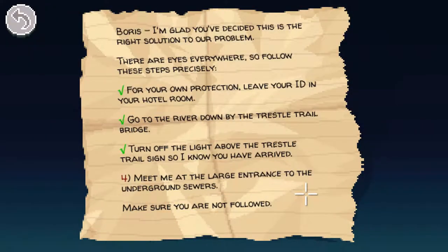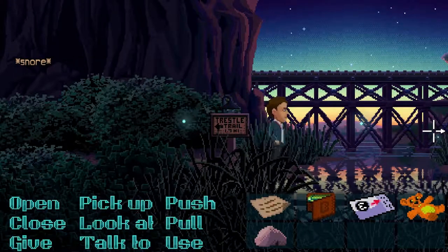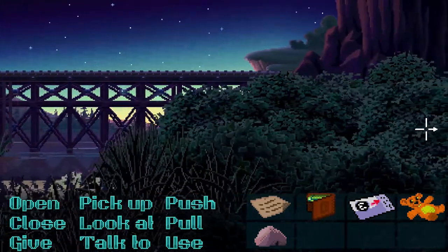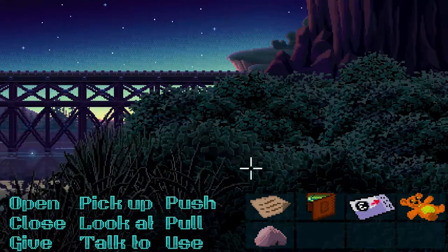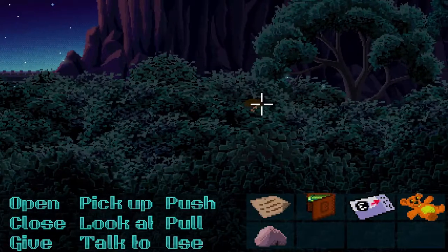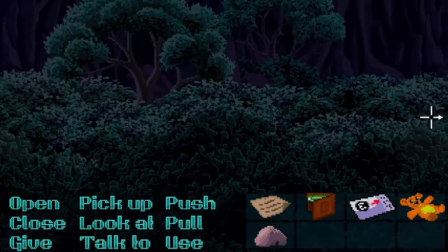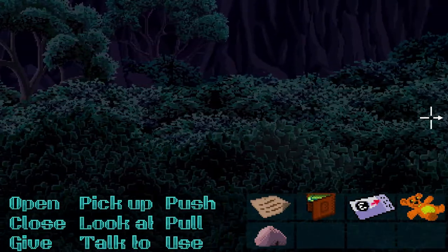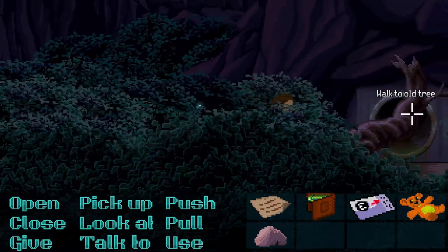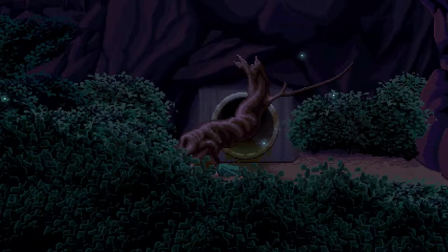Step four: 'Meet me at the large entrance to the underground sewers. Make sure you're not followed.' Is it this way? The large entrance to the underground sewers? I can't see anything. Let's keep going — is that his head? We're just walking through the forest now. There's wolves — I have to be careful. I hope there's nothing back there.